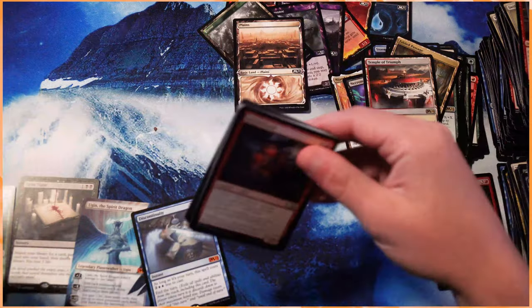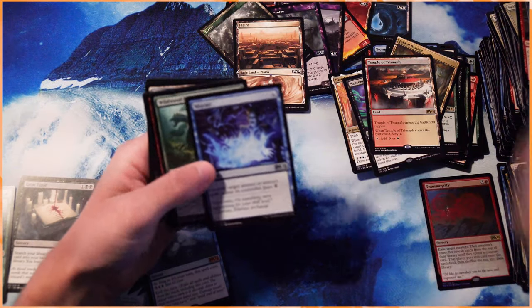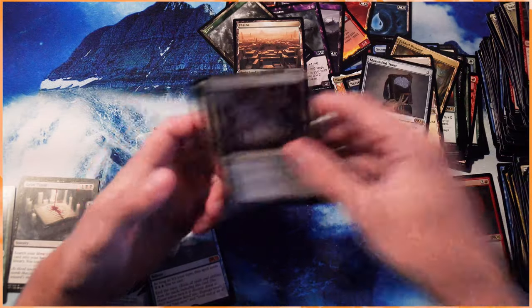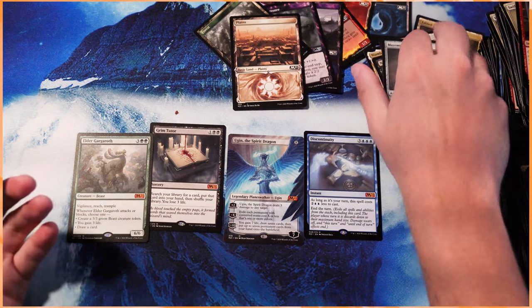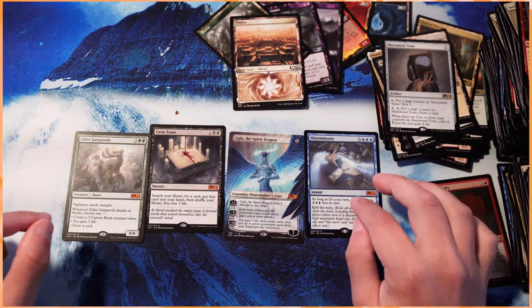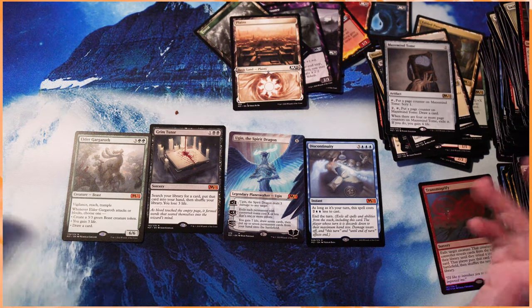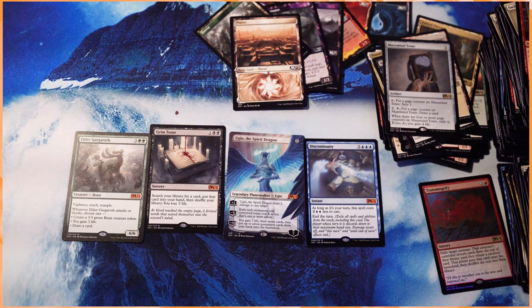I'd love to get another Mythic, but I think we're pretty well set in terms of value here. Another Magmutt — uncommons. Can we just observe the excellence of these four cards? Not only did we get the Elder, which is one of my favorite cards from the set, we got Grim Tutor, got a beautiful Ugin, and a Discontinuity. Absolutely fantastic. Lots of really cool stuff in this set, guys. Thank you again to Grand Slam for not only sponsoring this video, but for being a long-time supporter of what we do. Please leave a like or comment below if you enjoyed, and let me know what pulls you got. Thank you so much for watching — I will see you very soon in the next video.